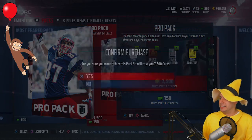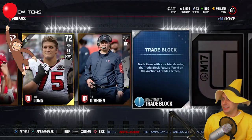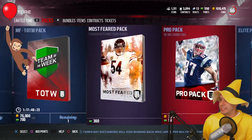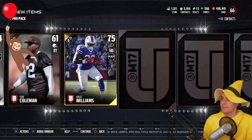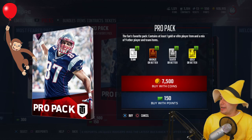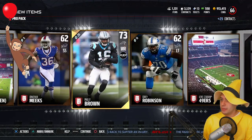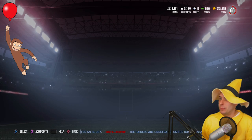If a clown ran up on me, he's going to catch this punch. We get a Carlos Williams out of this pack. We'll do two more Pro Packs and then rip open that last Team of the Week pack. We're well below a million coins now — started off with over a million. We got some decent stuff, nothing really spectacular. One more Pro Pack and then we'll move on.